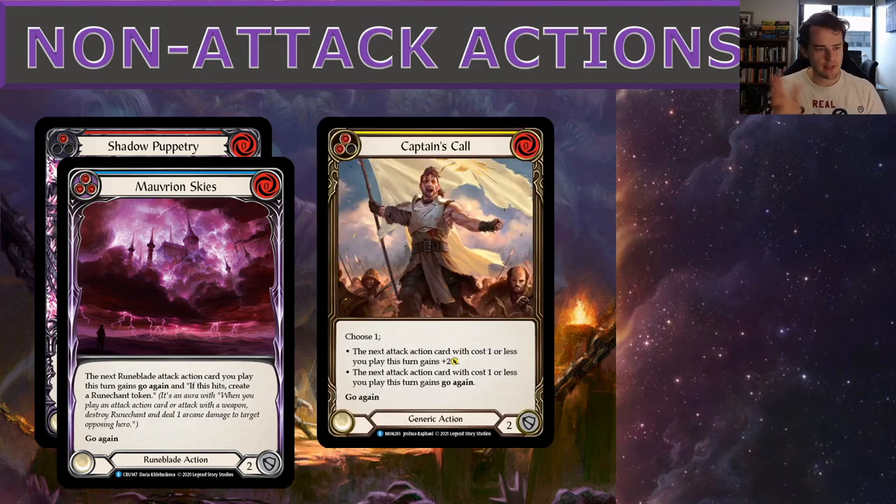Captain's Call doesn't see heavy play since you already have Shadow Puppetry and Morver and Skies for go again, but I like having it because it works particularly well with Flock of the Featherwalkers. Playing it first in a turn can buff Flock, then you use Flock last and float the Quickened Token. It fulfills the dual role of buffing Nebula Blade and Flock, and can serve as an extra action point on key turns.